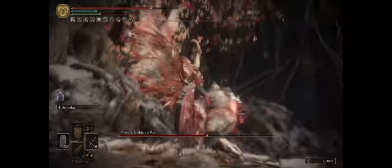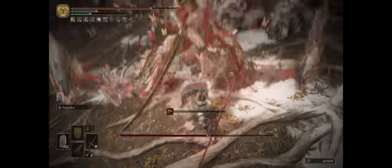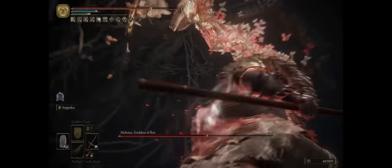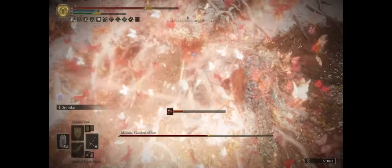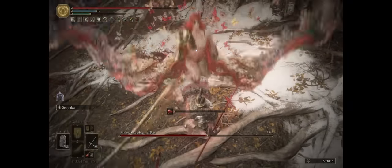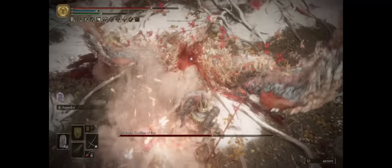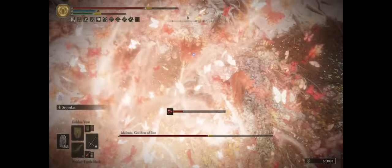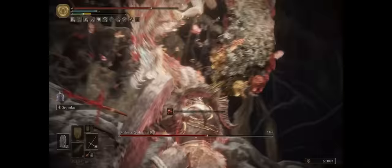One of her attacks during her second phase: she will fly above your character. You don't want to keep poking — what you want to do is lock the camera on her, then back away a bit while holding your shield. If you just keep spamming poke while she's doing this attack, she'll attack right on top of you and we don't have a shield on our head, so you'll take damage. Meanwhile, if you move just a little bit while holding your shield, you'll get to block the attack.